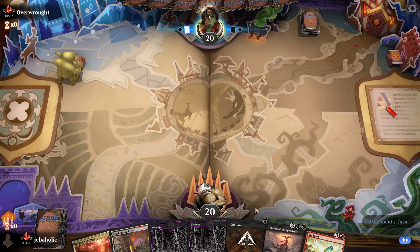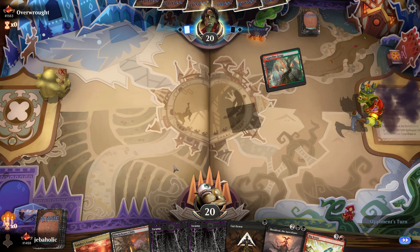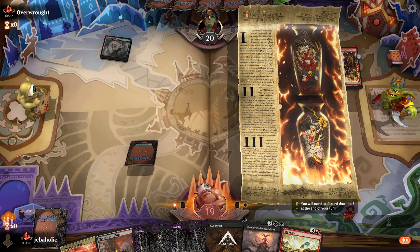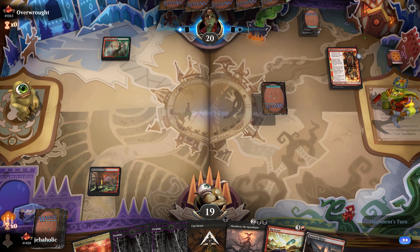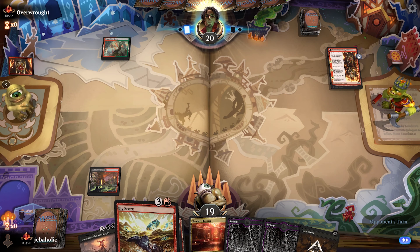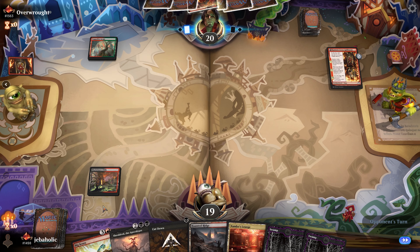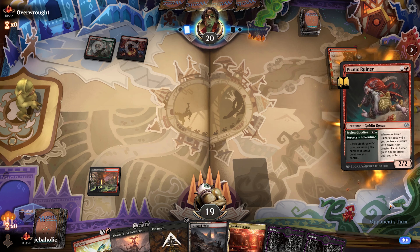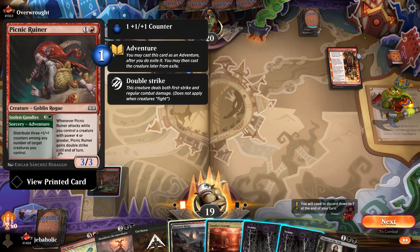Okay, the hand's not great but I guess we'll keep it. Mono red - surprise, surprise. Perfect draw - just another land. Shield-Breaker Dragon will be really good if we can survive to it. We can't kill it because it's a 3/3 - what does this do?